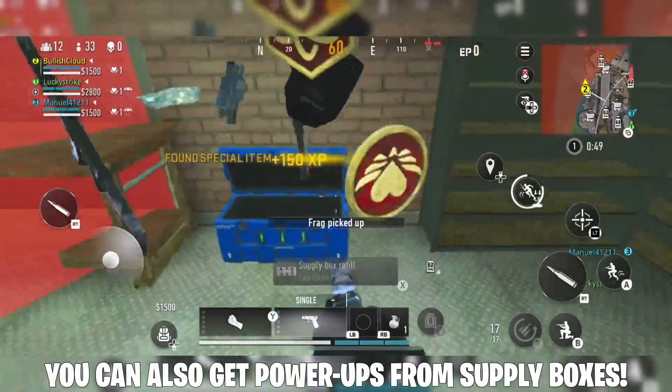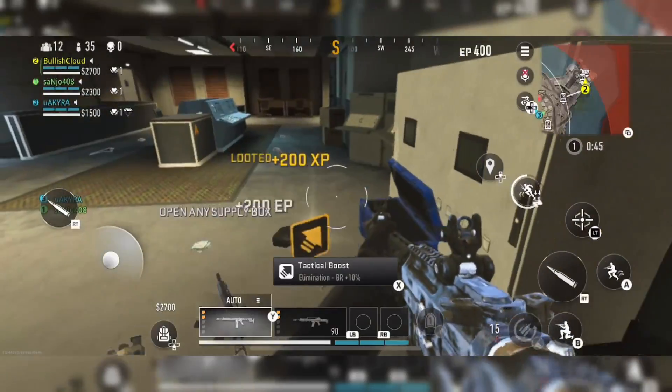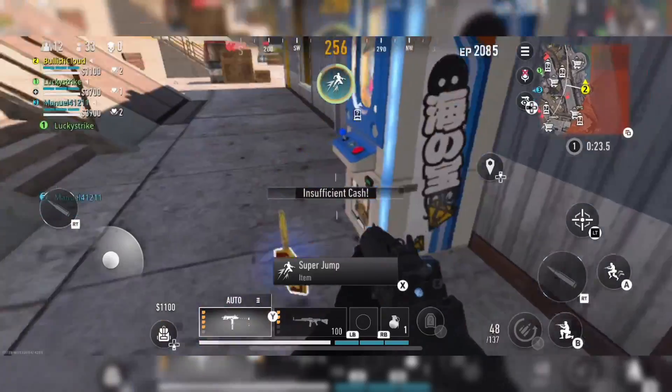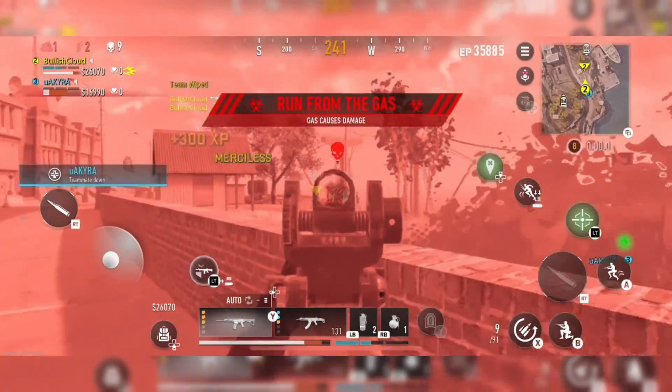As soon as you get into a match, land near an arcade machine — they will look like this on the map. Open up supply boxes for cash, and hopefully get some tactical boost in the process. Then just spam buy and collect power-ups at the arcade machine, and rinse and repeat.